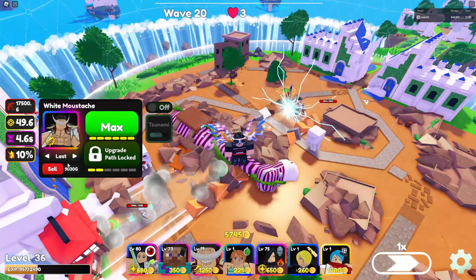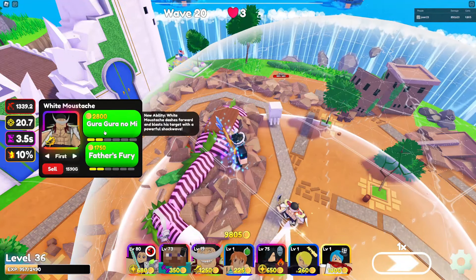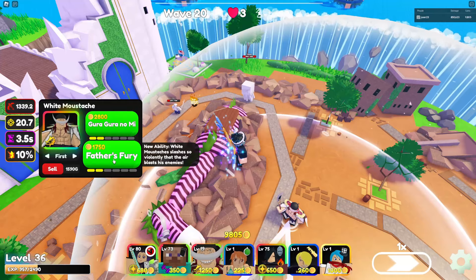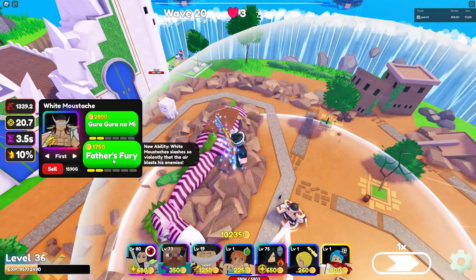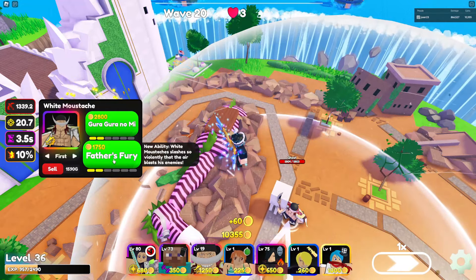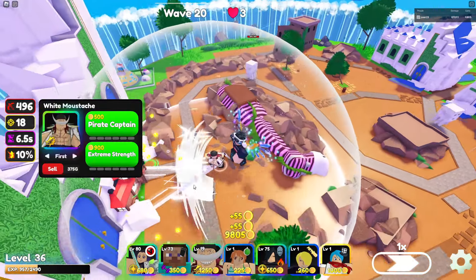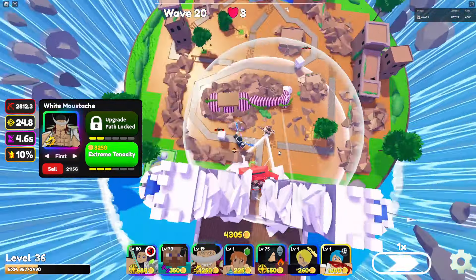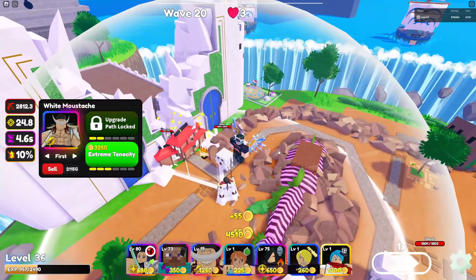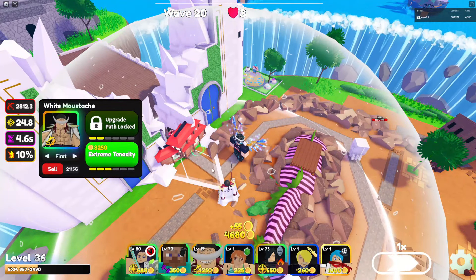Now let's check out the bottom path. Going two upgrades in, we have 'Father's Fury' — a new ability where Whitebeard slashes so violently that he air-blasts his enemies. Let me place him in front so you can see the ability. He stays cone-shaped on this upgrade and swings his weapon with an earthquake-like effect.